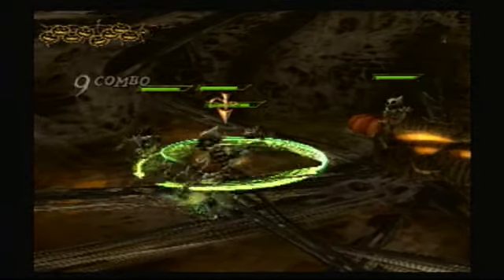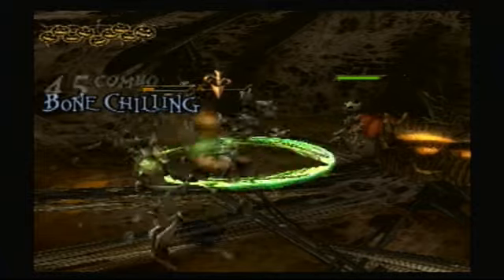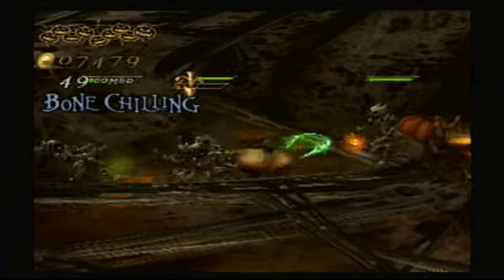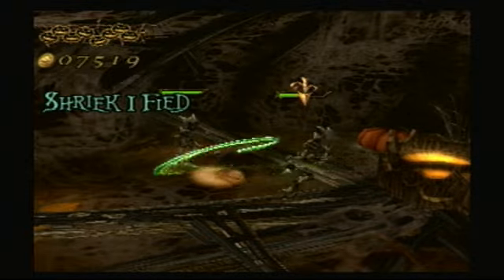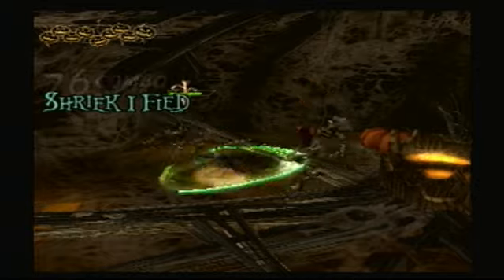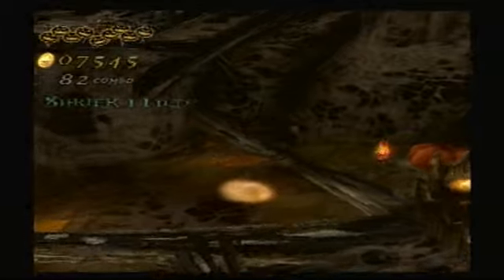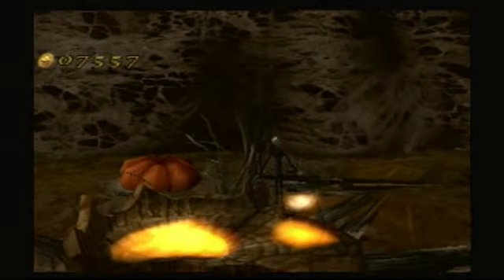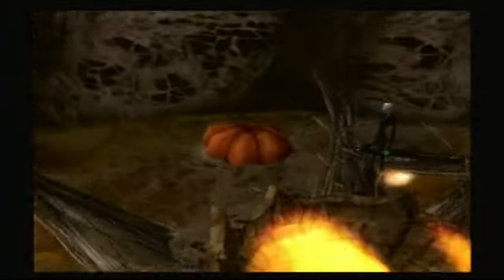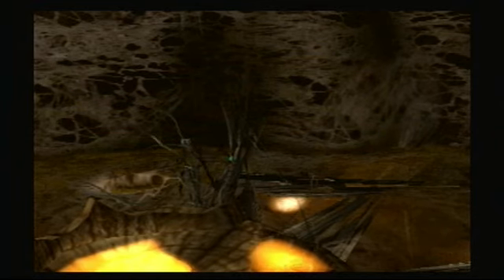I might just have to do this guy. Looks like we've got a good combo going. This is definitely good enough for a combo for this chapter. When you beat all the enemies, you might notice this pumpkin right here — it will explode, and we can head on down.